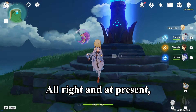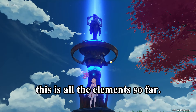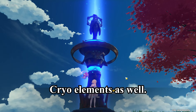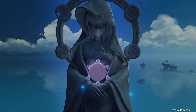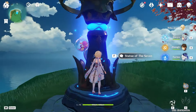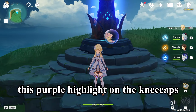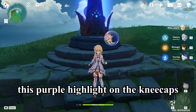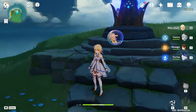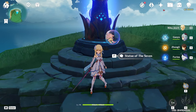At present these are all the elements so far, but in the future there will be Pyro and Cryo elements as well. Now we have the Electro element, and as you can see the outfit now has this purple highlight on the kneecaps and on the chest as well. As you can see, we have the Electro element.